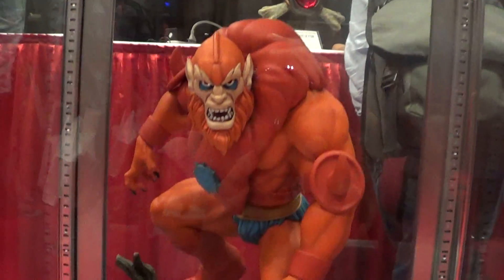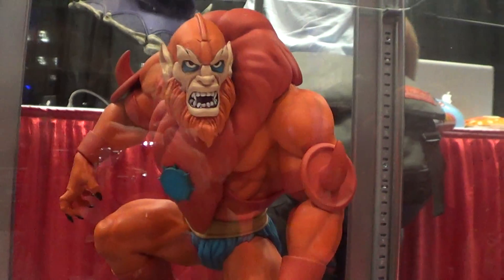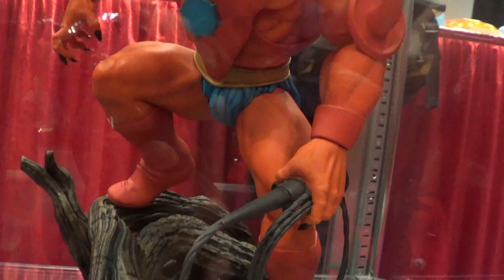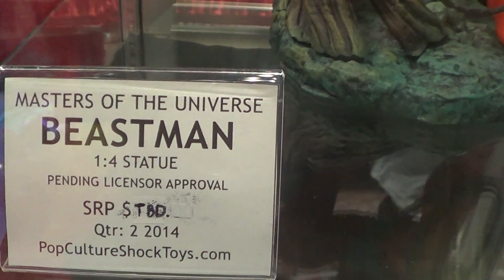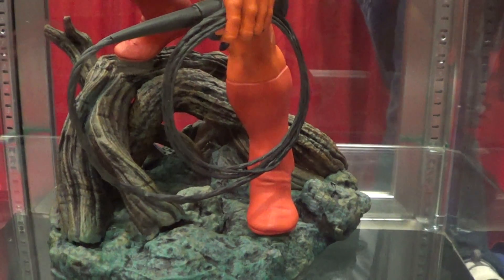Let's go down here guys, this is the Beast Man. You'll find the next piece — one of He-Man's enemies. He is holding a whip there.